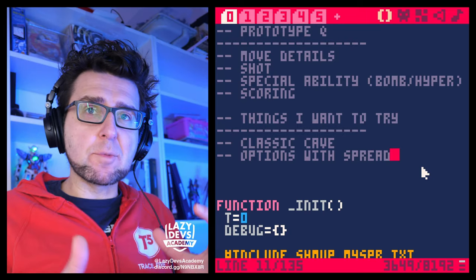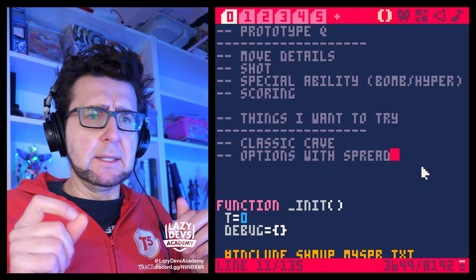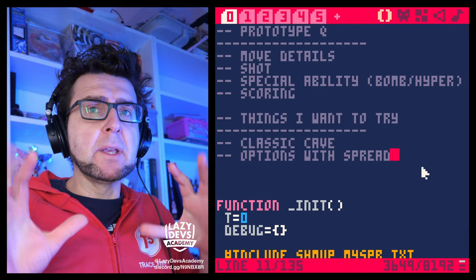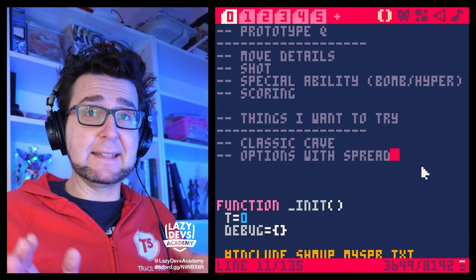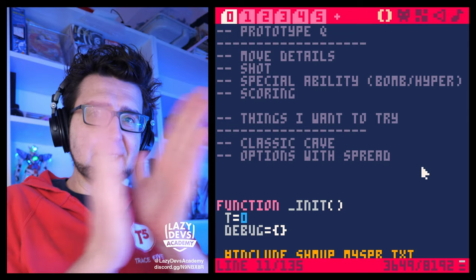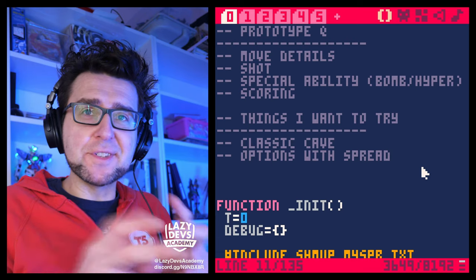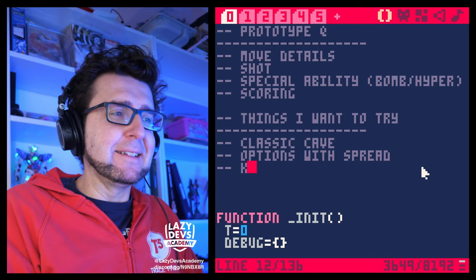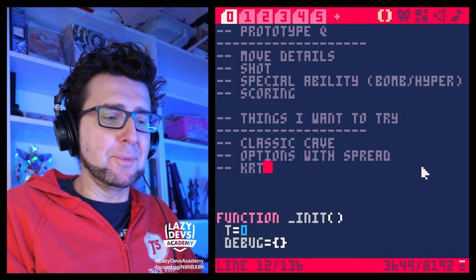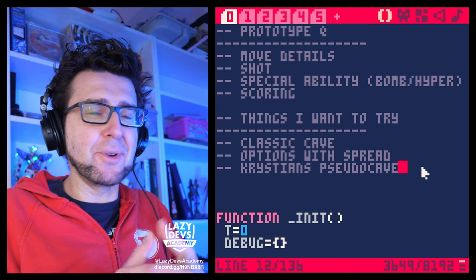In a lot of cave-like shmups like Dodonpachi or Crimson Clover, you have options, and when you go into focus fire mode — classic cave mode — they kind of whoosh in front of you and the options themselves do the shots. Then I have a spicy idea: Christian's pseudo cave.